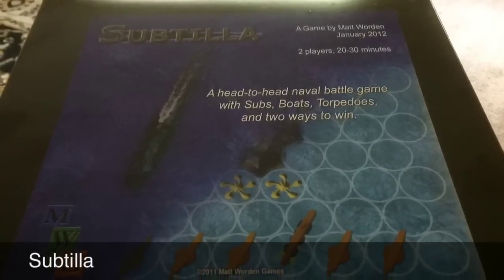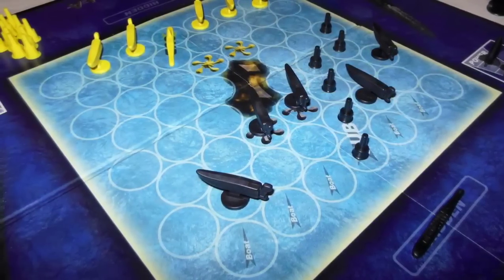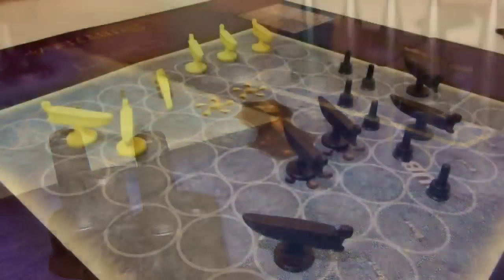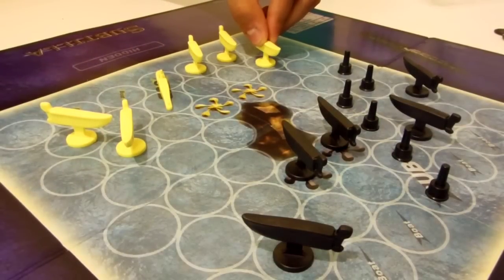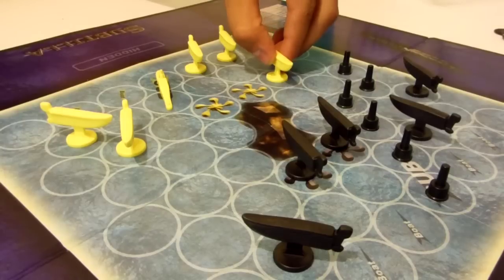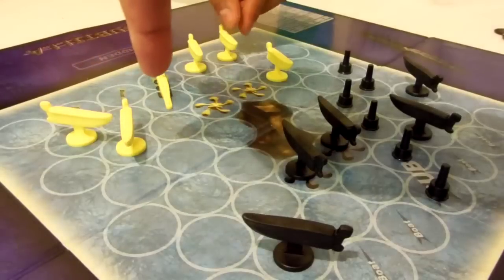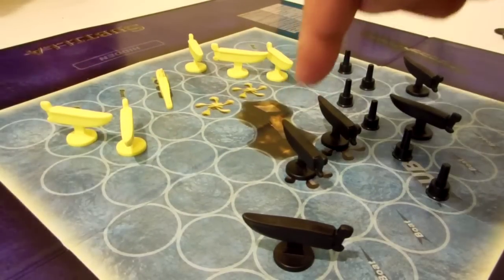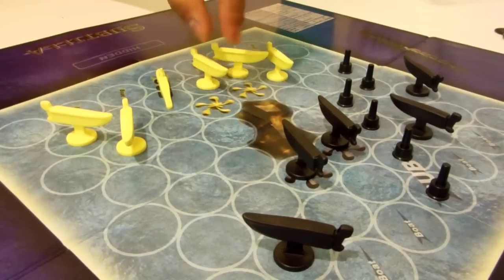After we finished Risk we were still in a battling mood, so we decided to play Subtila, which is a battle game with boats and submarines. We finished up Risk, now we're playing some Subtila from Matt Warden Games. What we're trying to do is destroy each other's boats — that's a sub right there — or occupy our opponent's bases for a full turn. We just started out, let's see how it rolls.